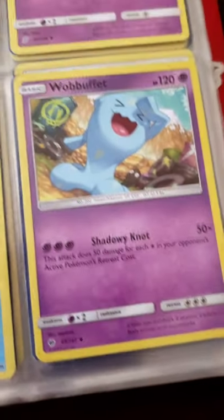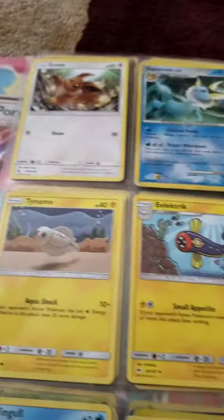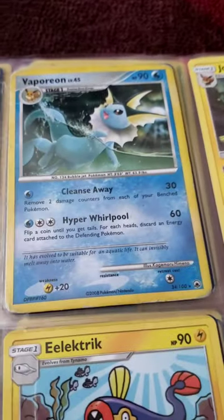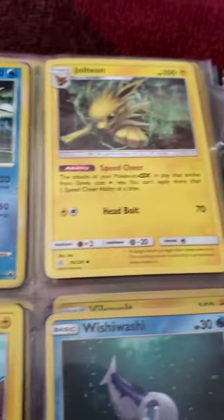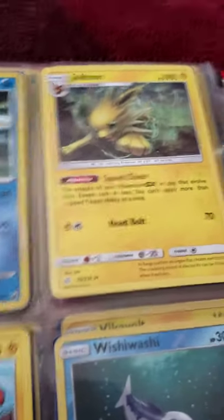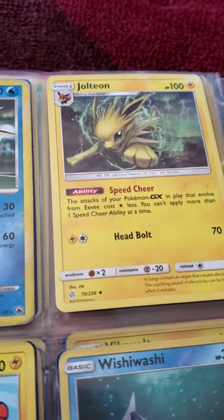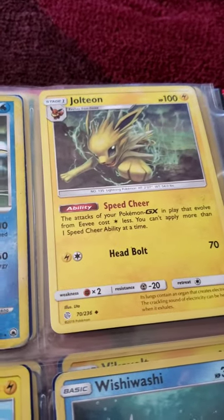I have two Eevee evolutions — I think the Vaporeon is a little bit older, and I have a Jolteon. It's not new but it's kind of a newer card. Head Bolt does a lot of damage, and the ability is pretty good.